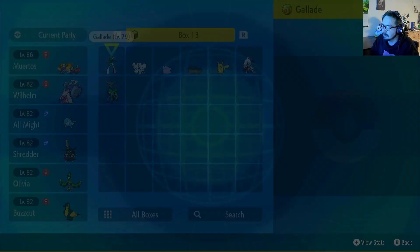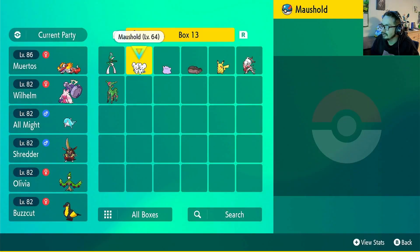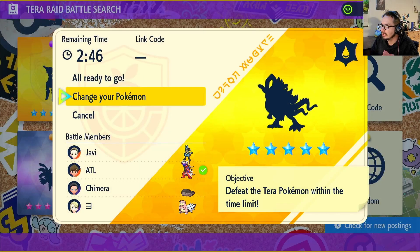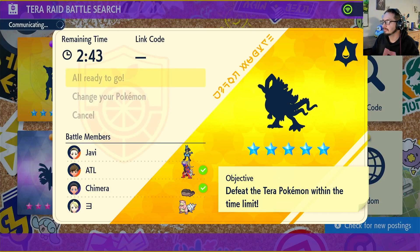Okay, so we're back — we finally found a Walking Wake tera raid! You can obviously tell which one is the better one because the Walking Wake tera raid is so annoying to come across. Our squad consists of an Iron Hands, my Clodsire, and someone's Rhyperior — which I don't know why you would bring Rhyperior to a water tera raid, especially since this thing is Water/Dragon.